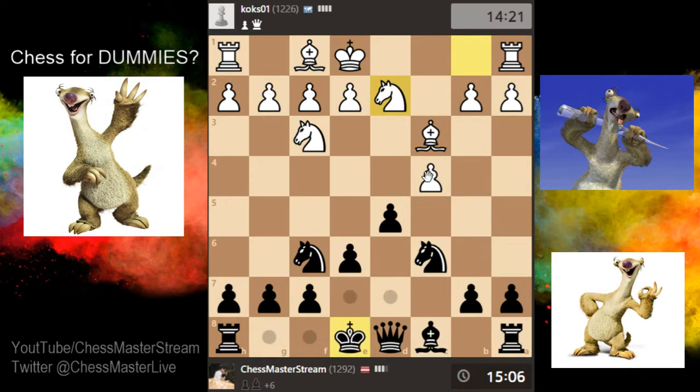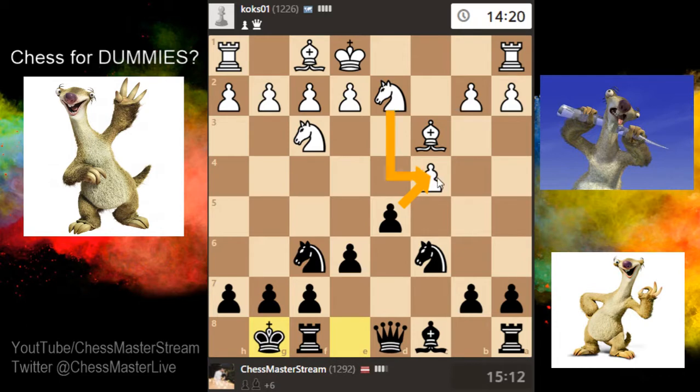Maybe we should just grab this guy now. Let's castle. If I take the pawn they take back with the knight, and as I said previously, gaining time is really good — so I wouldn't want them to gain time.